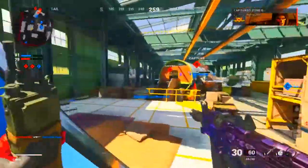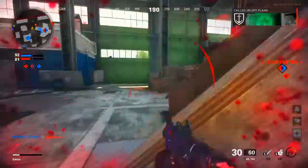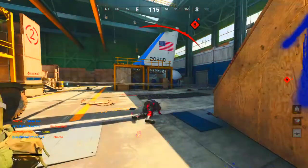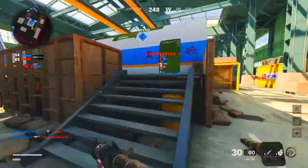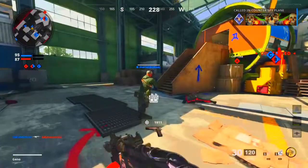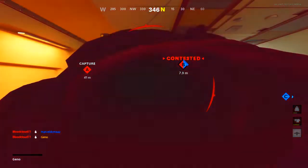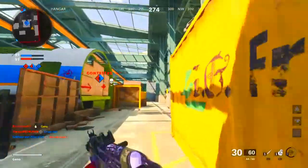We're doing pretty good, 20 and 10 right now. One thing I don't like about Ghost and Ninja is that if you're standing still, enemies can still see you on the minimap — which kind of sucks. I survived that first grenade but not the second one, that's dumb.